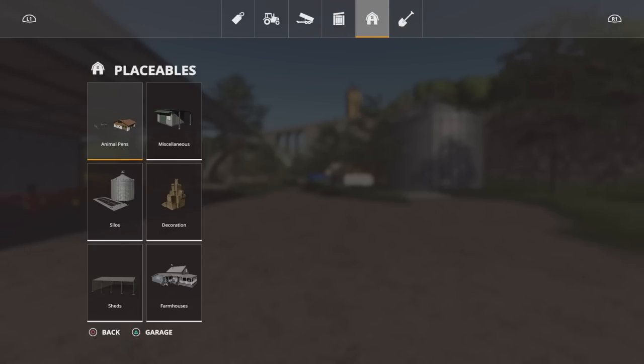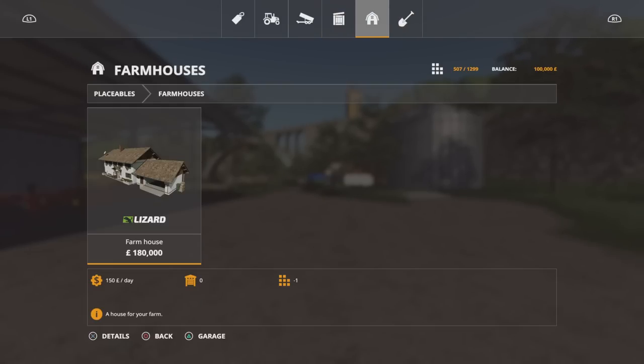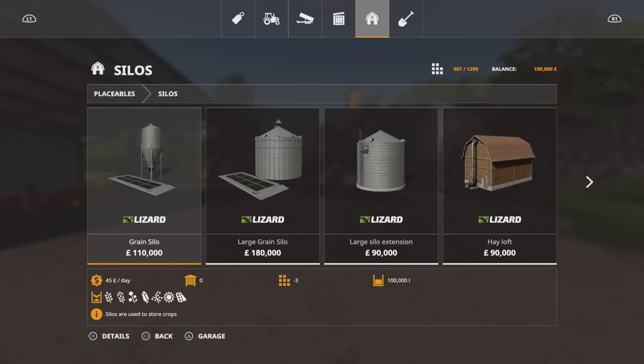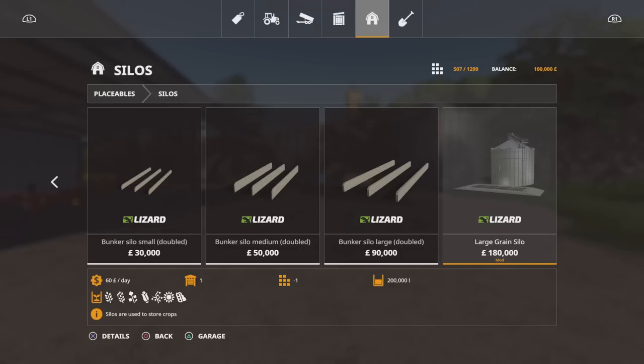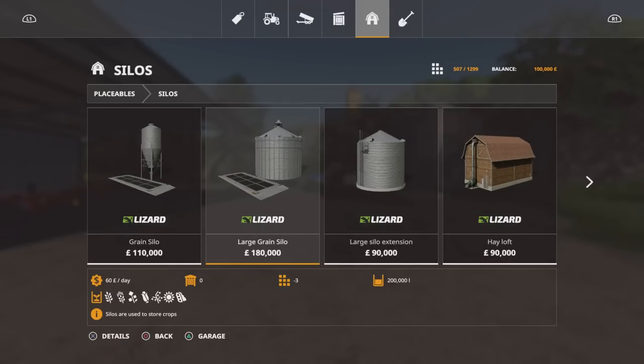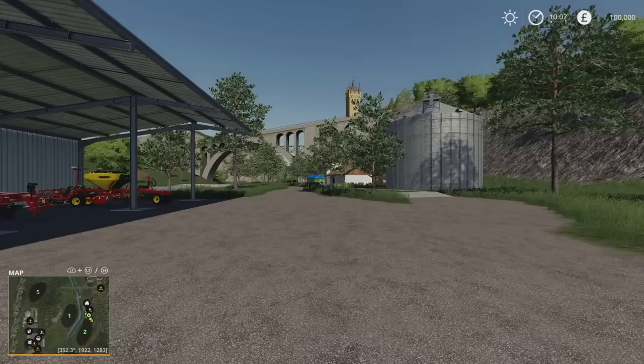There are no mods - some map makers will put modded machinery or vehicles in themselves, but this has no modded equipment. The large grain silo is saying it's a mod, but as far as I can tell that's identical to the standard in-game one - I wonder if that's one of those odd little glitch things. So that's your starting equipment and slot counts - not too high, pretty good.